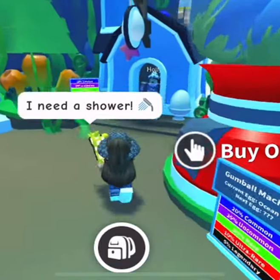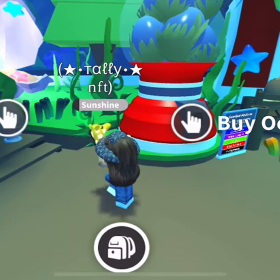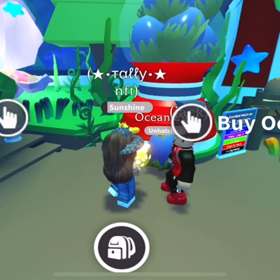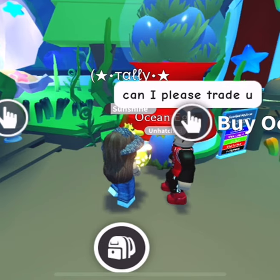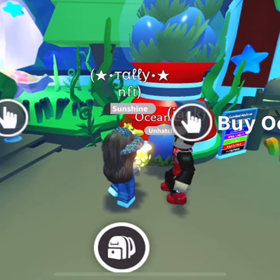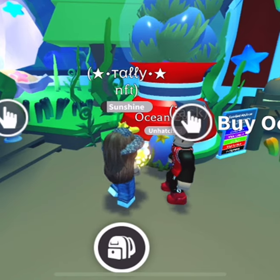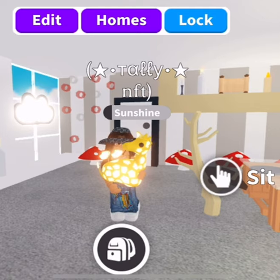Life hack number six: when there's a new egg — like the ocean egg — save up your money and buy a bunch. As soon as a new egg releases, people who didn't save up will trade legendary pets just to get one. My friend traded her ocean egg for a king bee the day it came out, another traded for a kitsune, another for a T-Rex. Someone even offered me a dodo for my ocean egg — so definitely trade new eggs for legendaries.